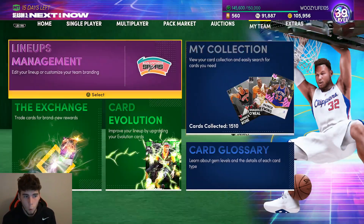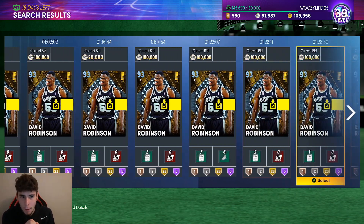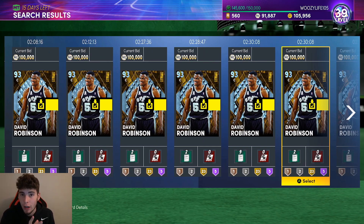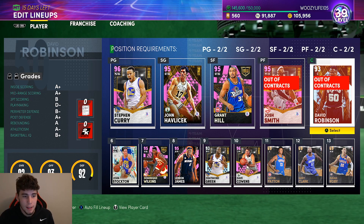What more could you want out of David Robinson? The fact that this David Robinson card is going for 100,000 MT is blasphemy. Go pick up David Robinson - he is a top three center in the game and is absolutely incredible. Trust me, you're going to want this card. He's 7'1" with great speed, lateral quickness, and a good release that greens everything. There is honestly no excuse not to pick him up. Drop a like, subscribe if you're new, and as always - love you guys and have a blessed day.